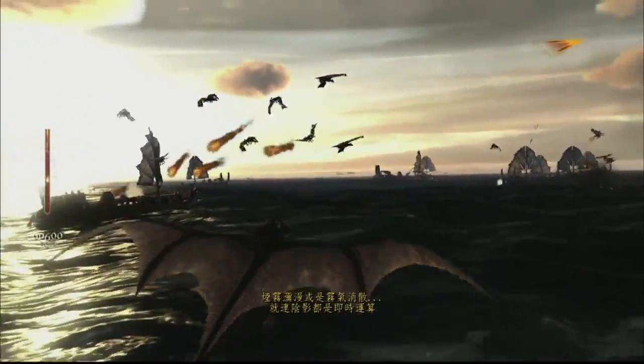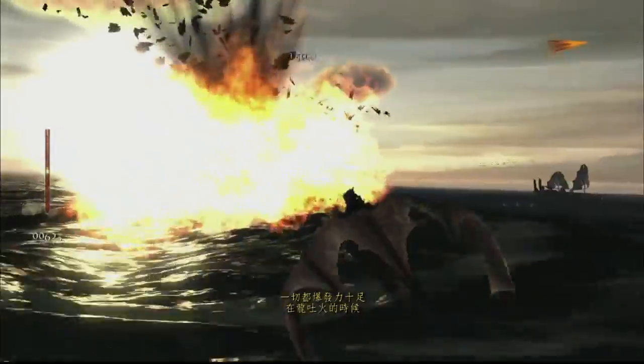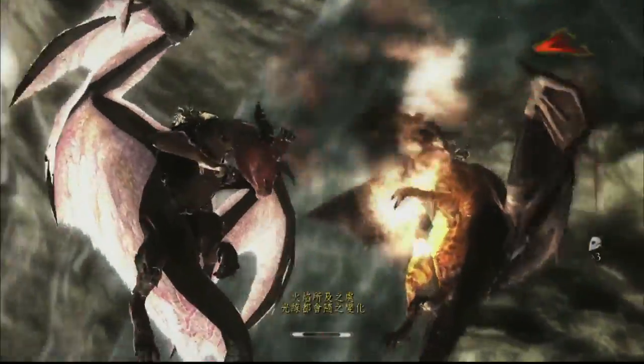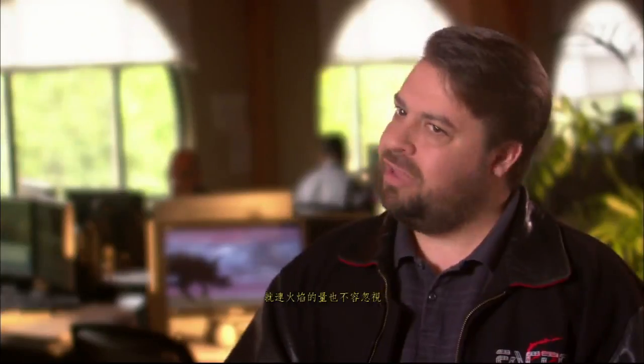The sun rises, the sun sets, the fog rolls in, the fog rolls out. The shadows are generated in real time — everything is dynamic. Every time a dragon breathes fire, it's casting light on some part of the world around where that flame is. And there's a lot of fire.